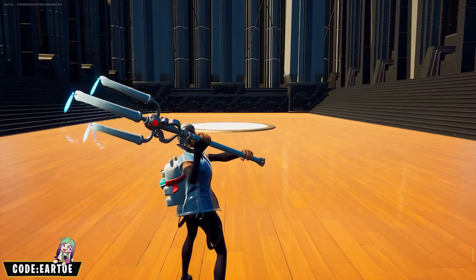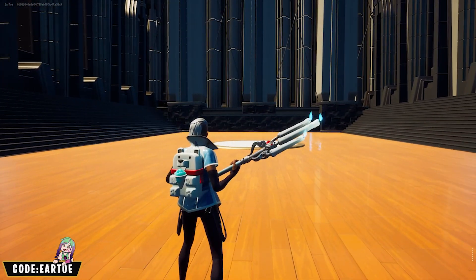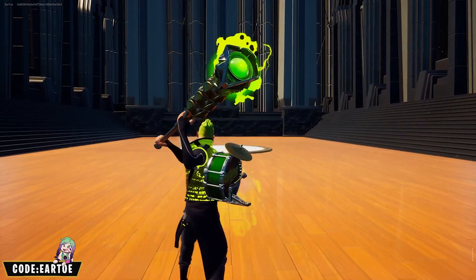This is the Frost Flare wrap with the Snow Cone back bling and the Candle Hopper pickaxe. The little bit of red details on both the pickaxe and back bling — that's a good choice here. This is the Code Green wrap with the Kick Drum back bling and the Staff of Doom pickaxe.